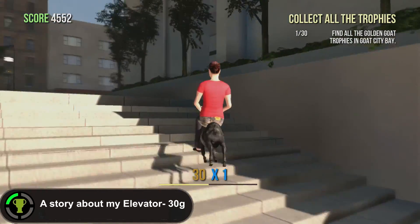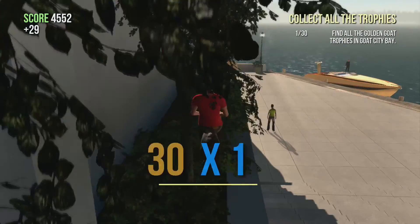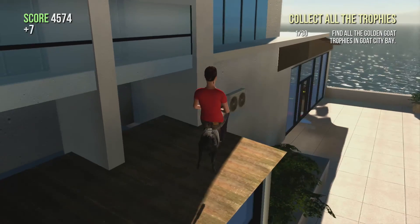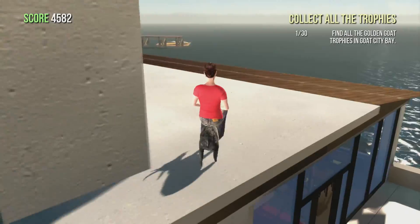For this third achievement we're going to be doing A Story About My Elevator. You're still going to be in Goat Bay and you want to go all the way down to the hotel. Right next to the goat statue there should be a little ledge - hop onto that and flop yourself on top of the back of the hotel.